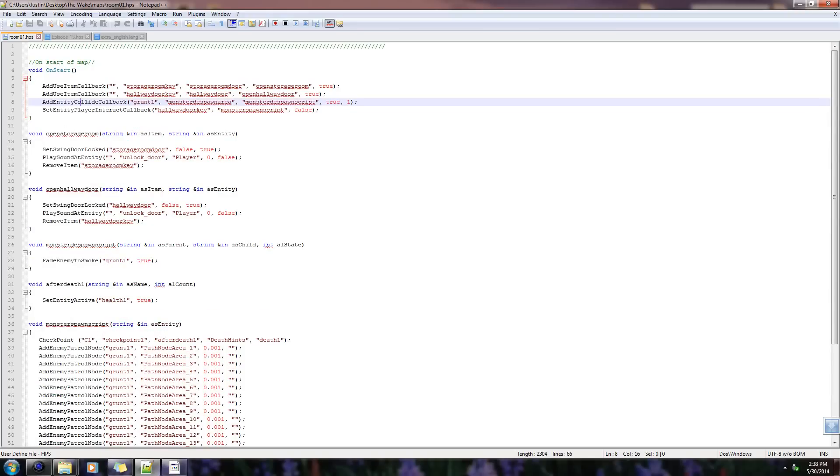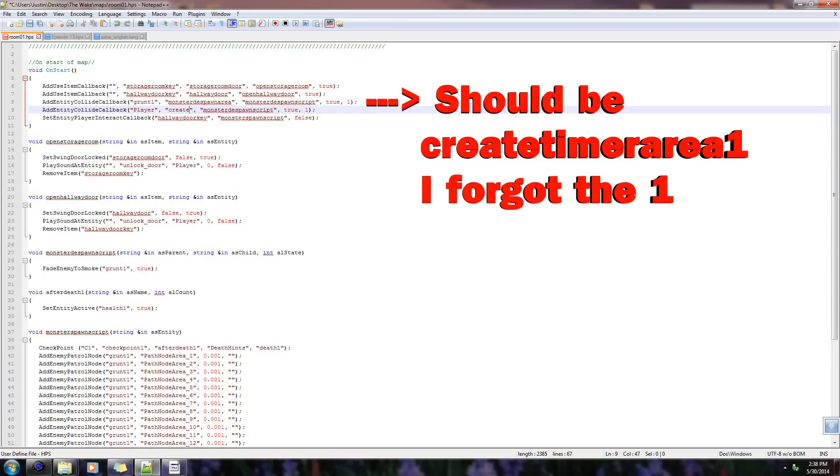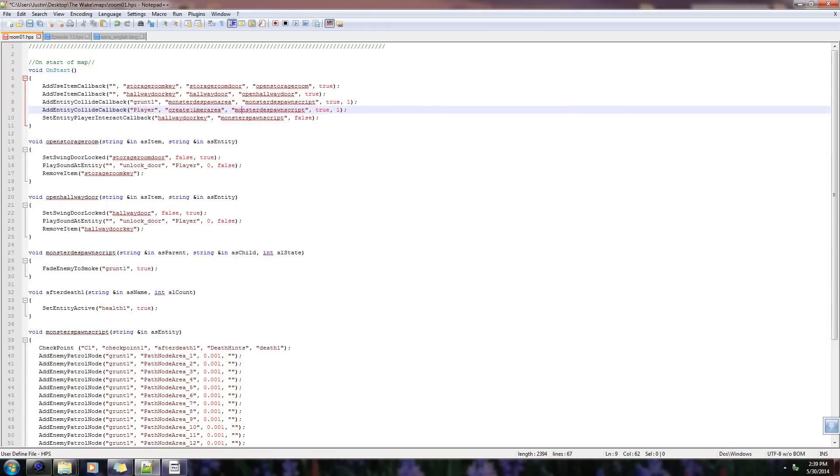Let's go ahead and add an entity collide callback. This is going to be just like we did with the player that one time in episode 8. We're gonna make the player interact with the script area. Let's go ahead and copy and paste this right under. We want the player to collide — when the player collides with create timer area 1, this function will run. I'm gonna name the function create timer. The other two parameters can be left default, we don't need to change those for our purposes.